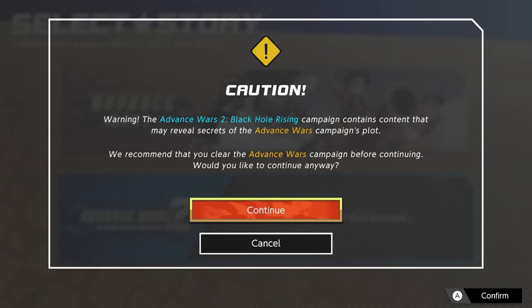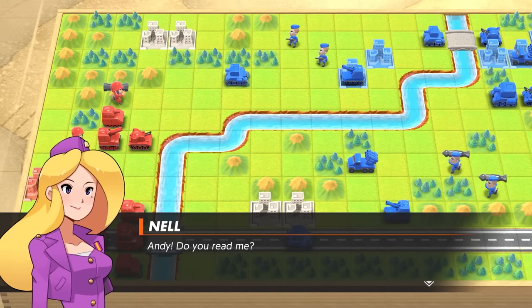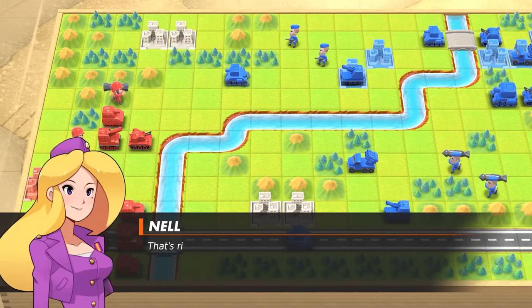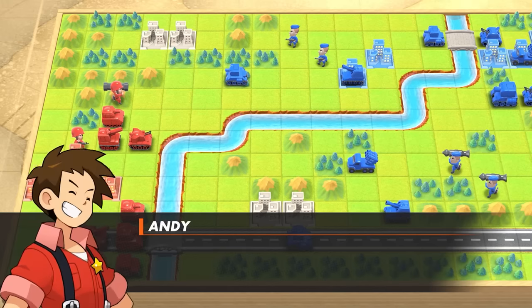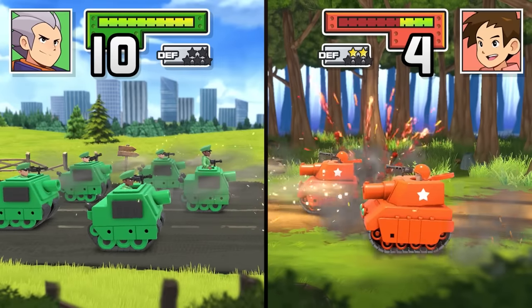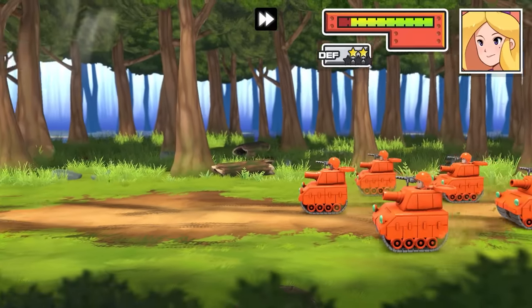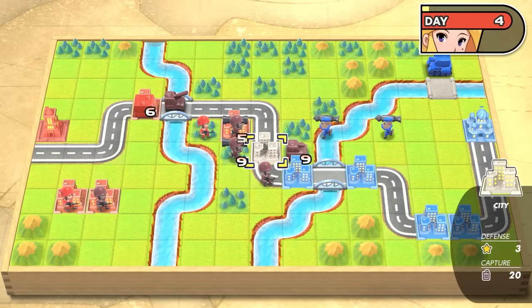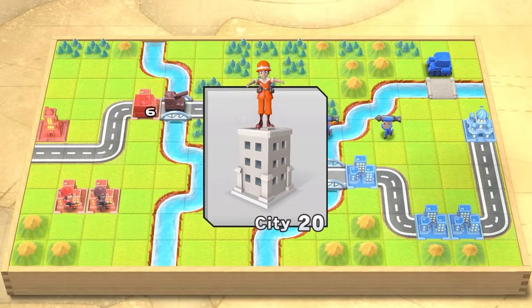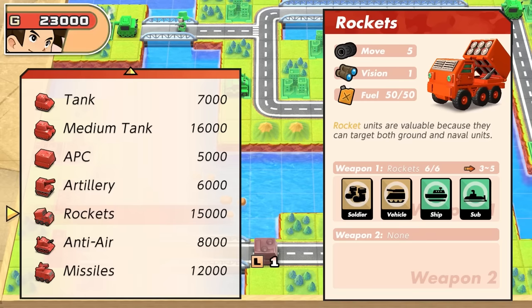Starting off with 2001's Advance Wars, after a quick run through the basics of unit movement and attacking with Nell, we're introduced to Andy — an energetic young Orange Star CO eager to tangle with Blue Moon's invading forces. Opening battles see you get to grips with unit types and terrain tactics. Mountains give you a height advantage, forests conceal your movements, and you'll learn to trot light tanks around to block off corridors of movement and disrupt your adversary's plans. You'll then be slowly introduced to capturing cities to earn supplies and churn out more units from bases on the field of action.